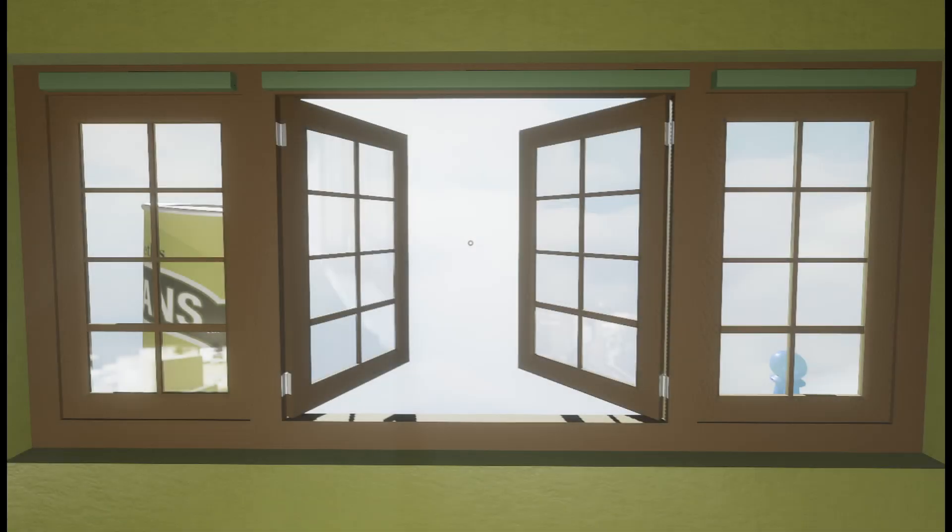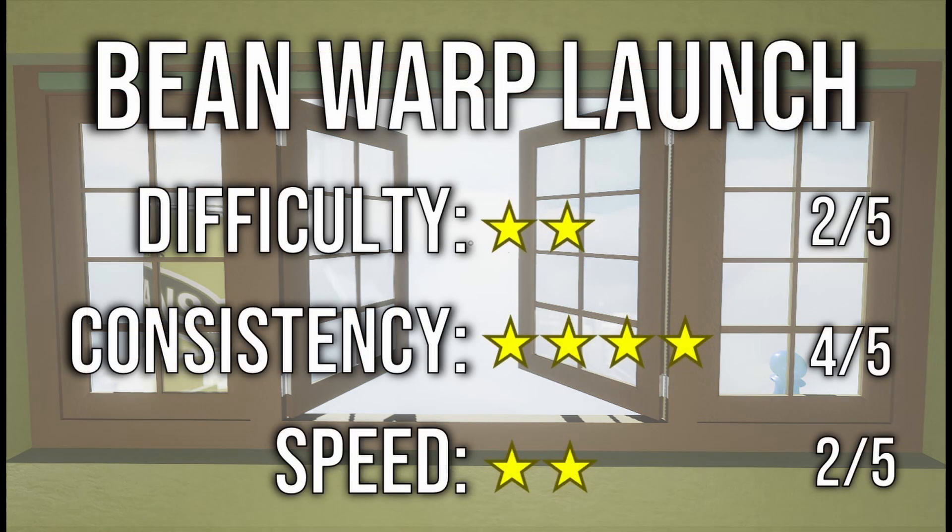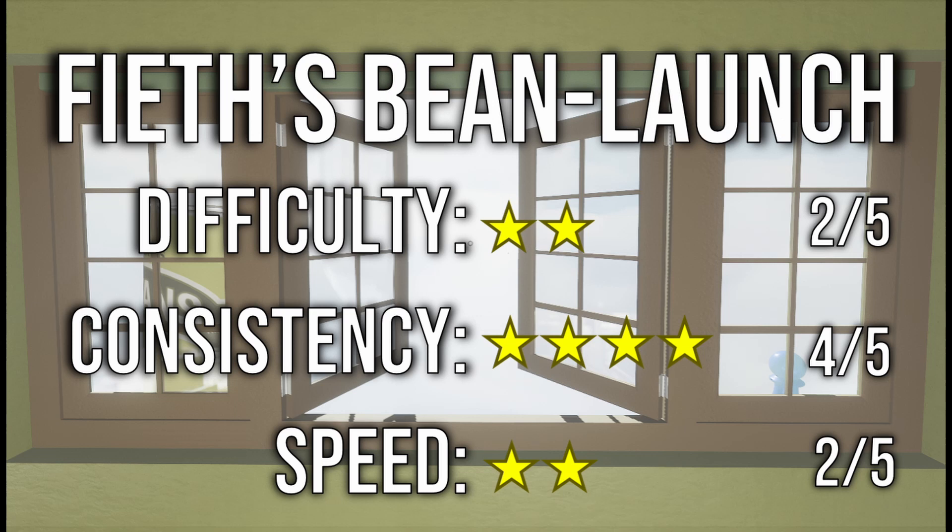From here, you have two options for the type of launch you want to do: you can perform an unusual warp launch or a rare launch called a jump launch. The warp launch simply involves making the can massive, then looking straight down. It should disappear like a regular warp launch, at which point you can find the lineup and simply let go to launch. The alternative is a jump launch. Despite the name, this specific jump launch doesn't require a jump at all. It has the same speed and difficulty as the warp launch, but has the benefit of not requiring as much of a resize.